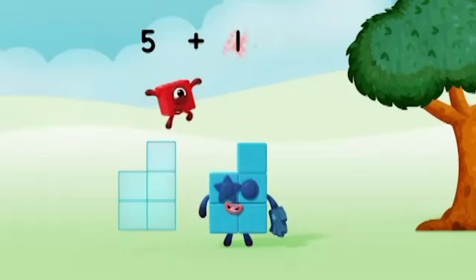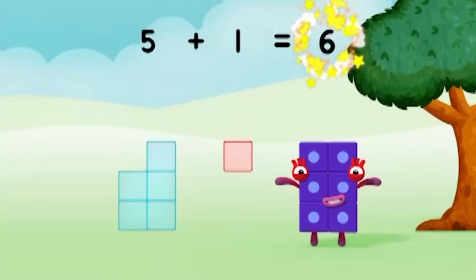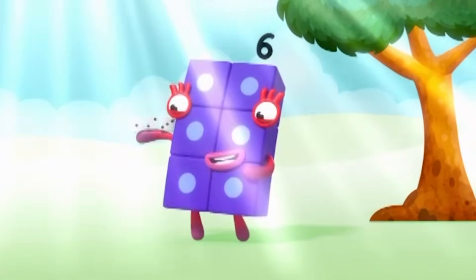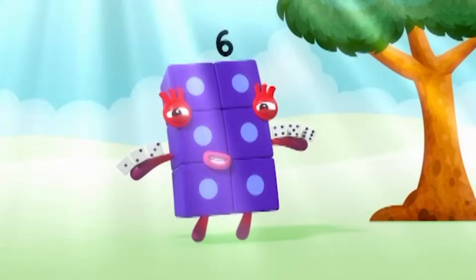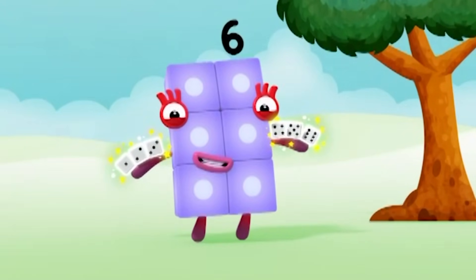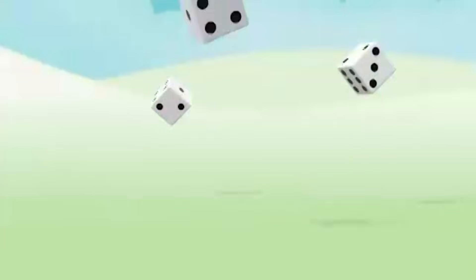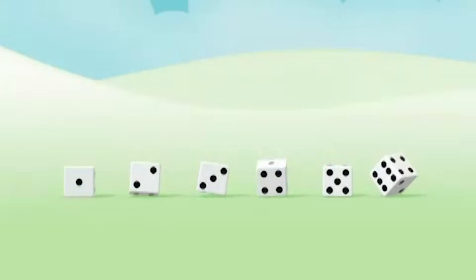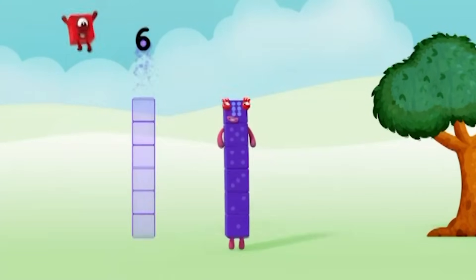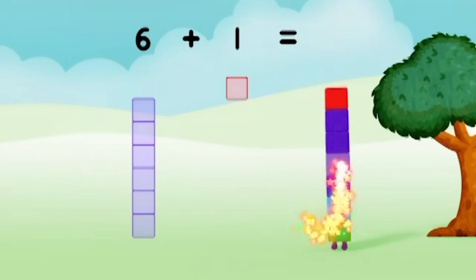Five plus one equals six. I am six. And I'm playing in the sun, playing games — is my idea of fun! One, two, three, four, five, six. Six dice. Now let's add another one. Six plus one equals seven.